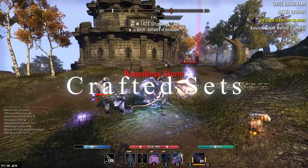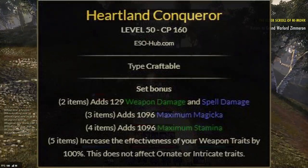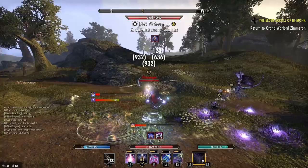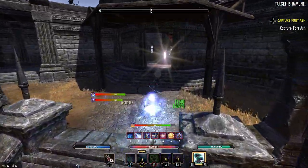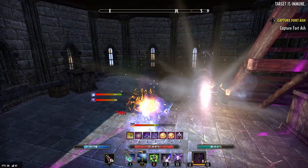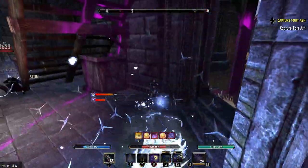The first crafted set is Heartland Conqueror. It gives you spell/weapon damage, max magicka, and stamina, and the five-piece increases the effectiveness of your weapon traits by 100% — doesn't stack with Ornate or Intricate traits. But with the changes to the Charged trait being doubled, Heartland Conqueror will also double that, giving you up to 960% extra chance to apply status effects. It also doubles your Sharpened trait, and on a Defending trait on your back bar. It's craftable, really easy to attain, and you can run this on any build.